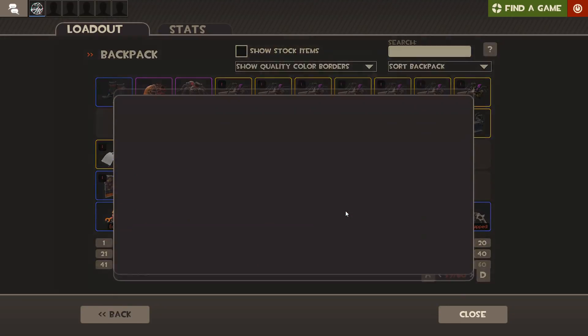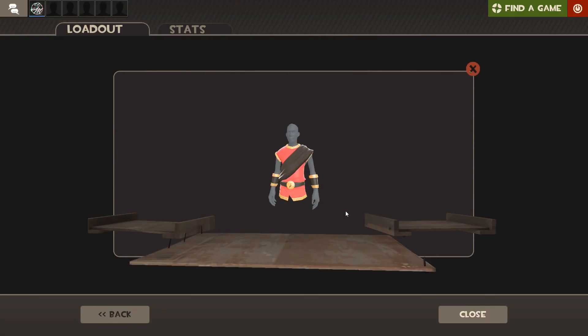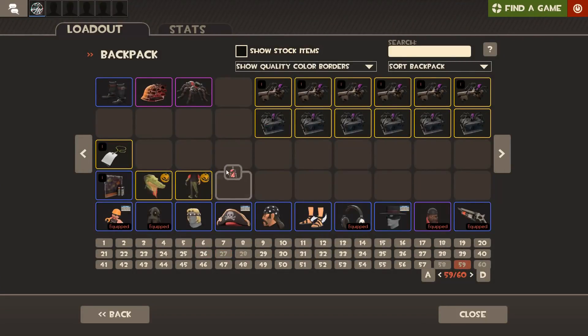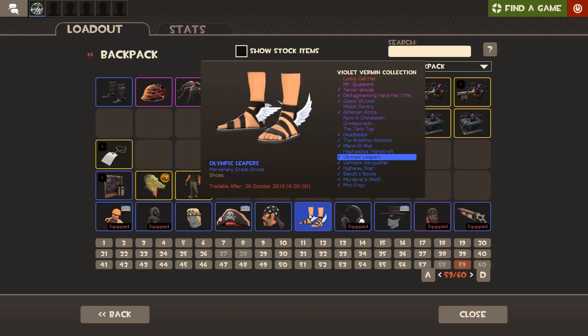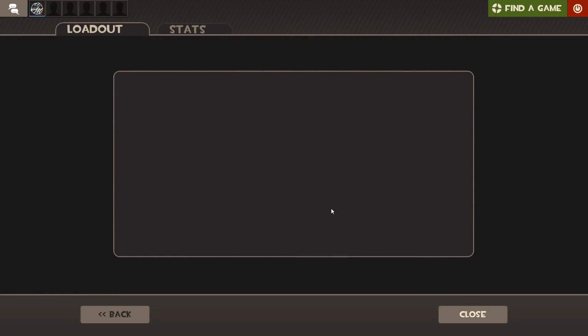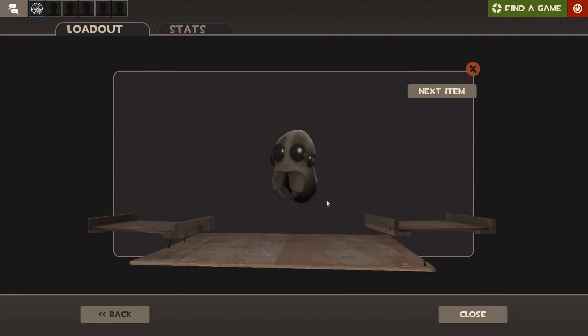Can we keep this luck up? Can we get a third pink? I didn't even check to be honest. Do you know what — also not bad! We've got the Athenian Attire. I know this set looks amazing when you've got all of it — I literally just need the hat now and then I'm done. Oh okay, so there is another pink we can get, and then there's a red.